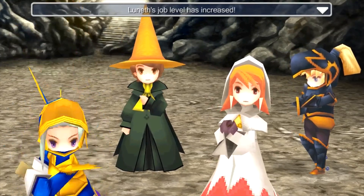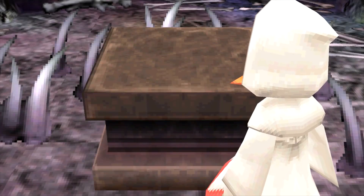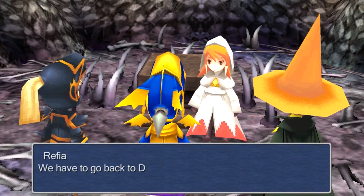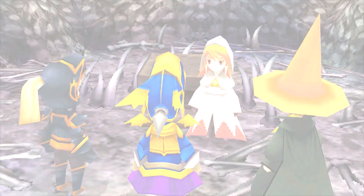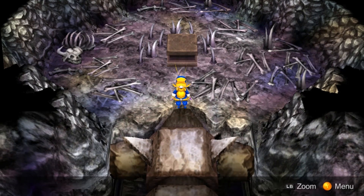A nice chunk of experience and a nice chunk of Gil. We've got the Fang of Earth - we have to go back to Doga's Manor. I can't wait to see Unai and Doga again. This went pretty smoothly. I'm going to meet you outside the cave of shadows.